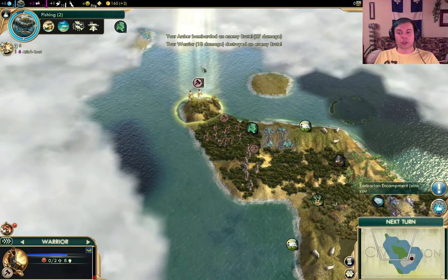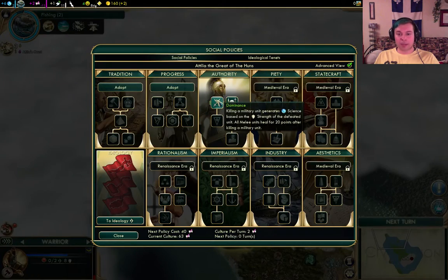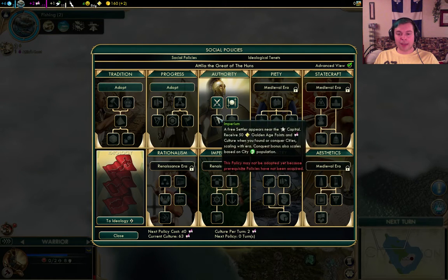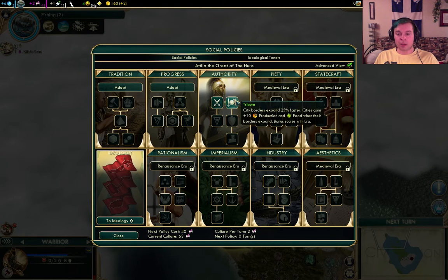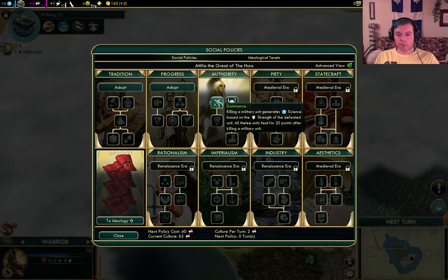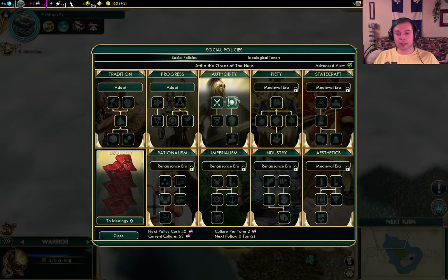We got a bunch of culture from this, and we can pick our next social policy. We could go the path towards Imperium and get a free settler, or we could have faster border expansion and everything. We're not too hurting for a free settler right now because we don't know what's around us. So let's go for the border expansion - bonus production and food. That's super useful at the beginning especially.